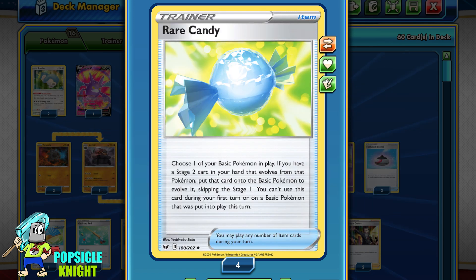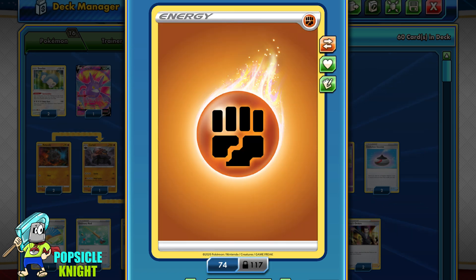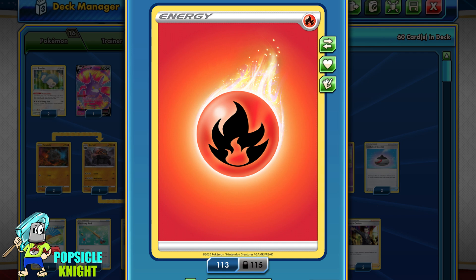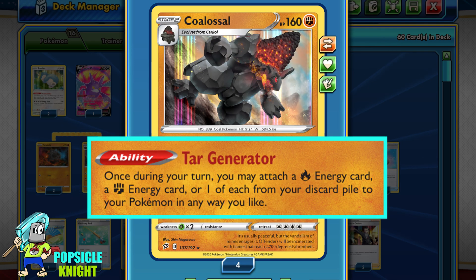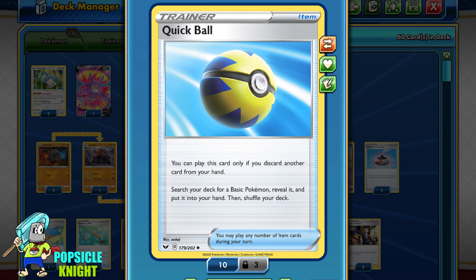To help set up Colossal, I've added copies of Rare Candy. I've also added a copy of Skyla to help find item cards, and I have both basic Fighting and Fire Energy in the deck since those are what applies to Colossal's ability. To help get energies from the deck I have a copy of Viridian Forest, but you can also use this to discard an energy from your hand so you can later use that discarded energy with Colossal. Quick Ball can also help discard an energy and search for basic Pokémon.